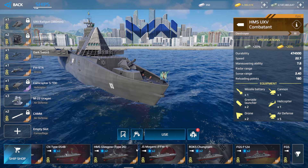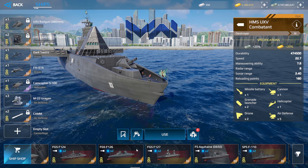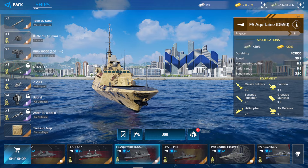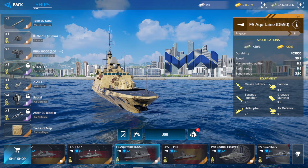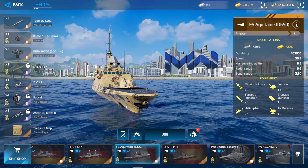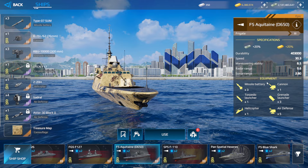The third ship is the FS Aquatine — it's a frigate. It has three missiles, one cannon, three grenade launchers, one locked torpedo, one helicopter, and locked air defense. Those are the stats of the frigate you can get from this event.